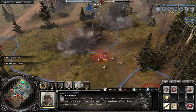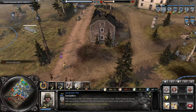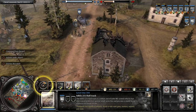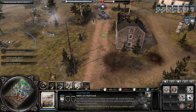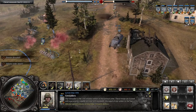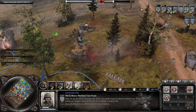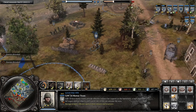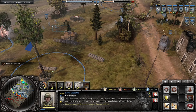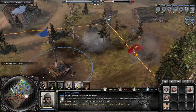Grenadiers also have a rifle grenade which has longer range than their on-hand grenades — very good for dealing with MGs. If you see red smoke, just move your troops. Sometimes you're going to want to retreat if it looks like that smoke's been there for a while — usually that'll indicate planes or artillery or flames.